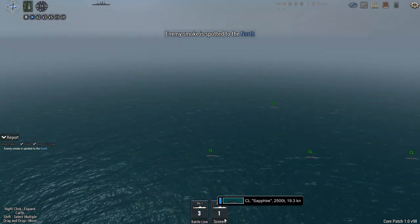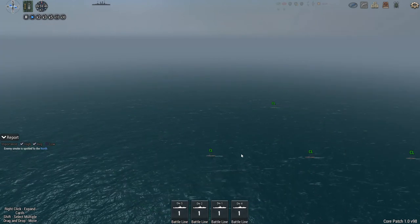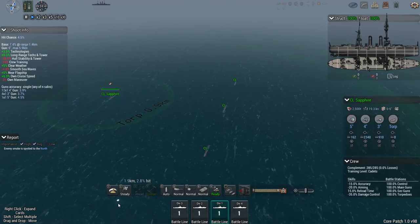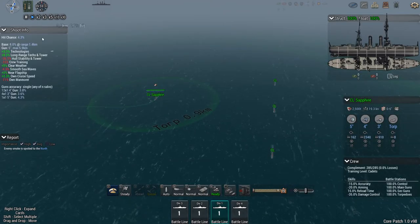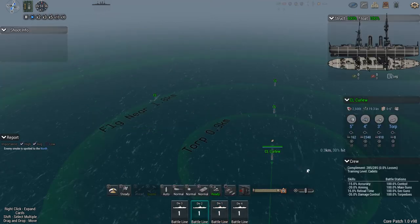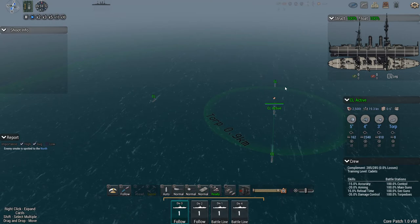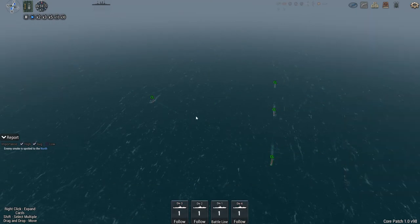Hi guys, I just wanted to do a torpedo example for underwater torpedoes because they follow slightly different rules to the deck torpedoes. So do the same as we did before — set everyone to follow the person in front so they create a battle line.